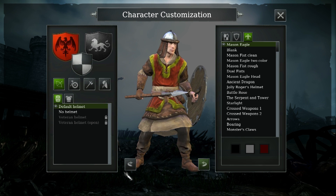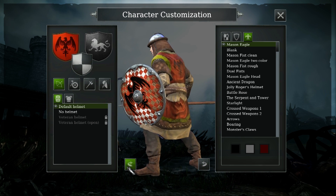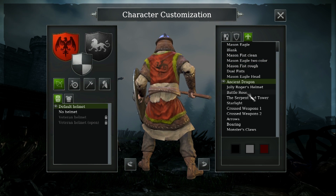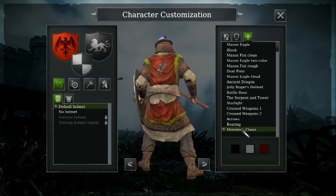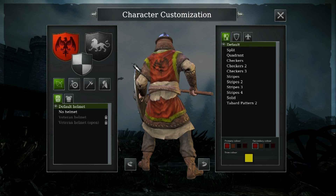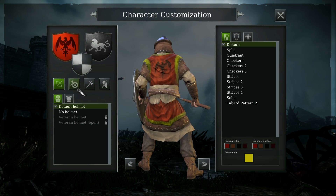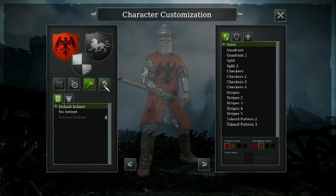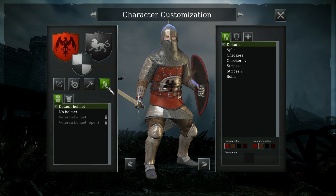You can also change the icon on the back and add some more customization to your characters. Just a really fun way to kind of get a little bit more involved rather than all the mindless bloodshed. You can do the same thing for all classes — the man at arms, the vanguards, and also the knights as well.